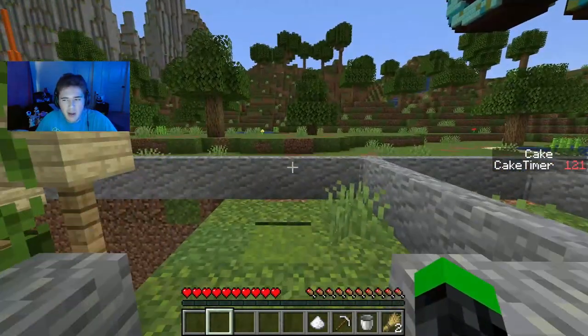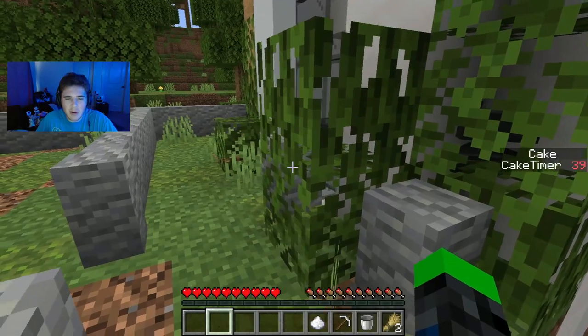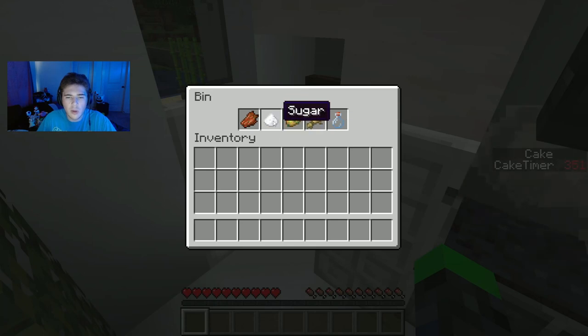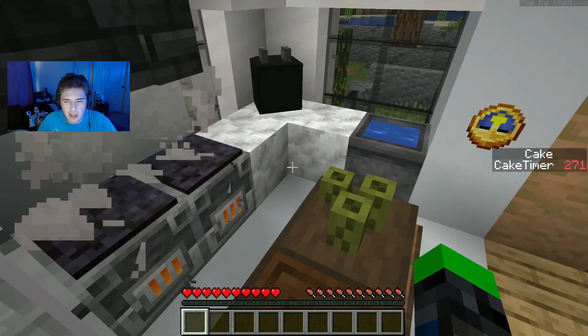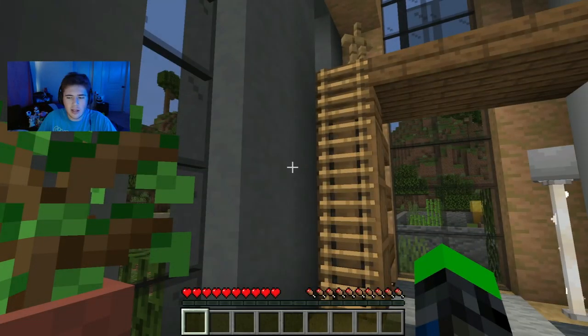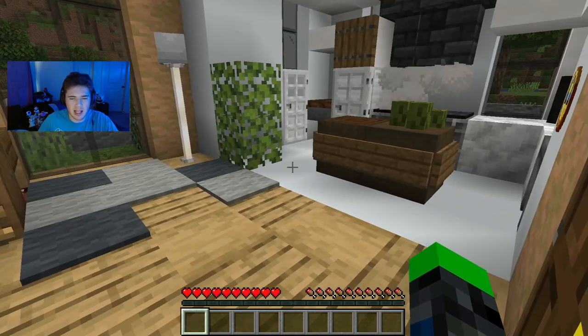Do we have a cow anywhere near here? Oh, I just realized — there's a cake timer right over there. Of course. One more wheat and one more sugar in this hopper, so that would bring us to two sugars and three wheats. But where's all the milk? Also, I don't want to talk about the fact that there's no longer a painting there.